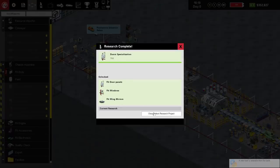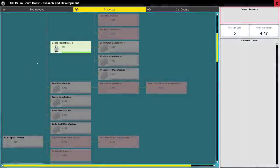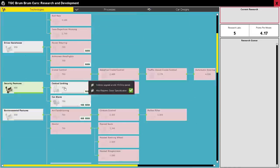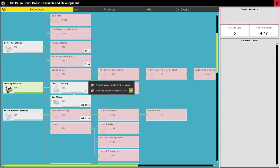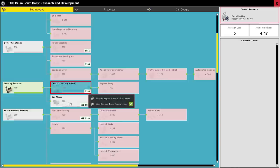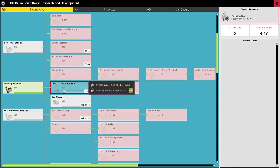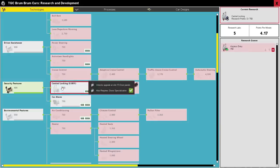Hooray, we've got door specialization - we've become very good at doors! Let's choose our next project. We've got doors, so now we can unlock things like central locking and car alarms, which annoyingly our competitors already have. Let's go for central locking - let's apply some central locking. 750 research points, yes we'll have that now please. And then maybe keyless entry as well once we've got central locking. Let's go for fancy pants keyless entry as well as central locking.